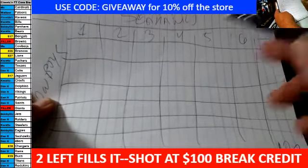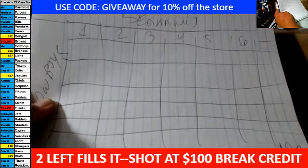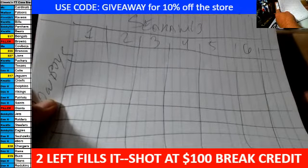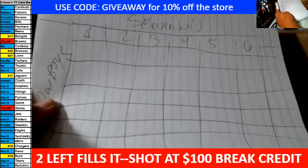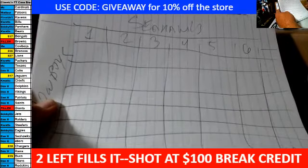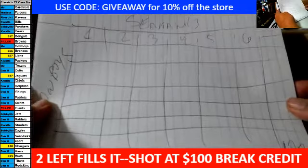There will be 4 hit list spots. After the break is done, I will take all the hit list teams, random them. The top 4 will go in order 1, 2, 3, 4 and get the last 4 squares on the board.